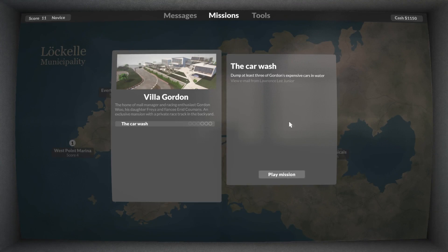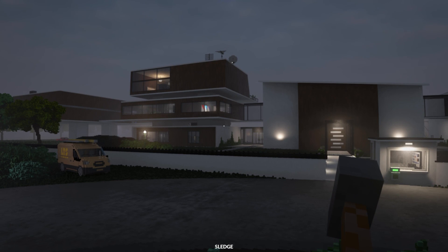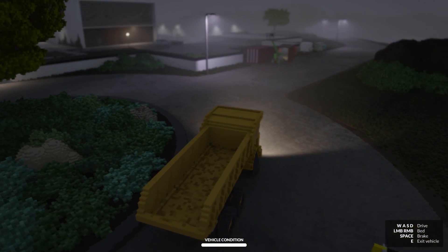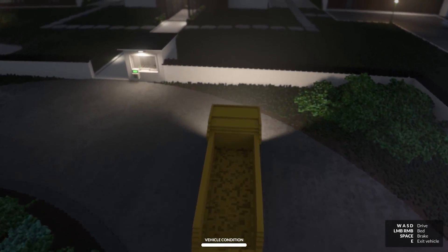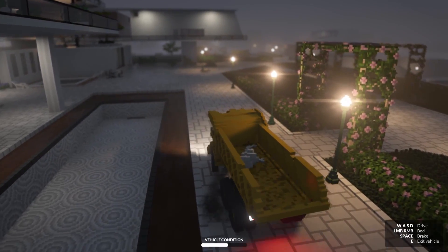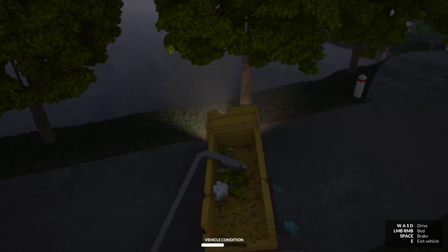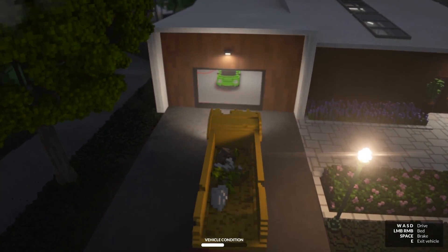My new mission: dump at least three of Gordon's expensive cars in the water. That I can do. I feel like I spent the last hour warming up for just this mission. I'm assuming this is Gordon's house, and like any of Gordon's possessions, it's susceptible to gravity and momentum. We're going to go around the guard box, because we're going in undetected. Now we just got to find his cars. Here's one of them - we've got to figure out how to get that into the water. We're going to bring that car straight through here and into the water there, but we've got to find the other cars too and design a route.